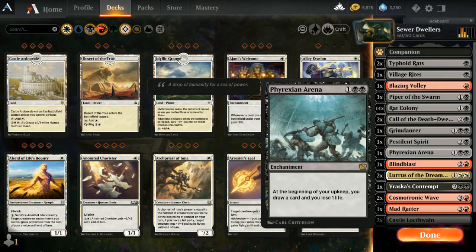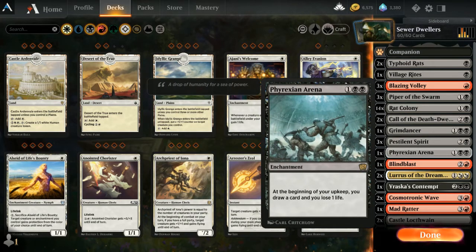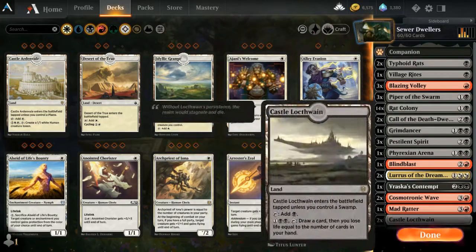You have to be a little careful with Phyrexian Arena because there's not much life gain in this deck — if you get it on early it can just eat your life up. When you have Mad Ratter on, it's an engine for creating two rat tokens every turn. But you have to be prepared. Putting this on turn three is scary. I've lost a game on the last turn where I had one life left and Phyrexian Arena took that life — I totally had the enemy dead the next turn.